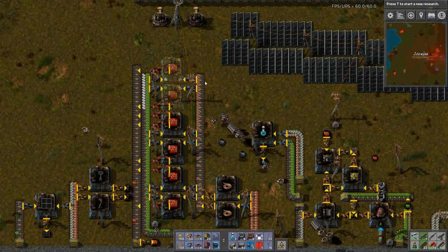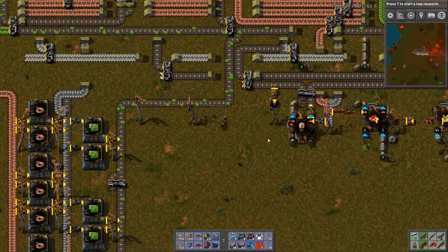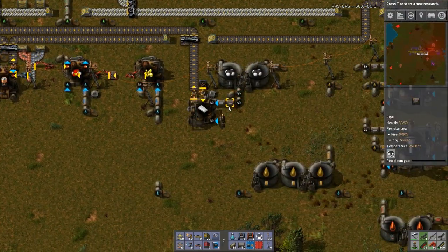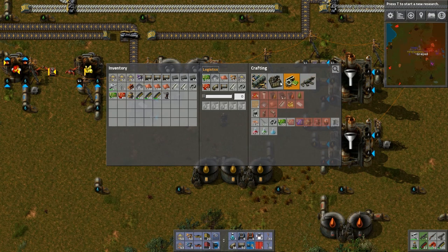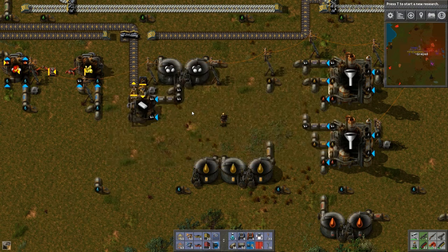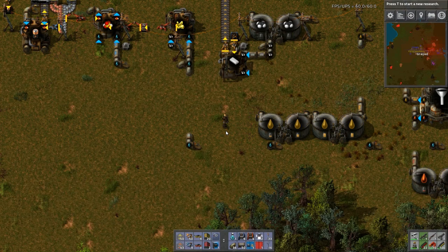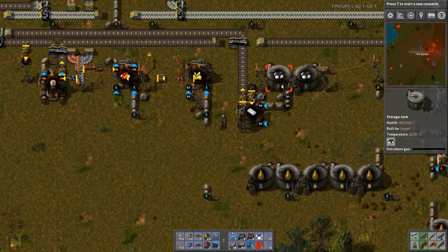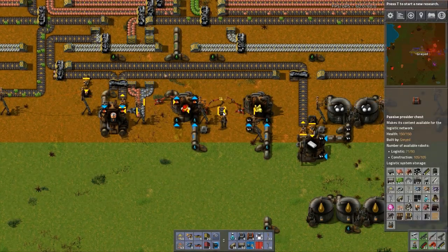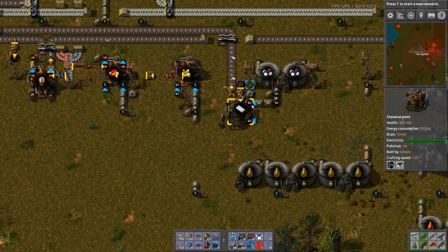So that will ramp up and give us a bit more red circuit production. And I think we can handle it — maybe not with the plastic. Is plastic production going to be the bottleneck now? Let's get over here. Our petroleum gas — we're tapped out again. That's fine — trust me, that's a good problem to have. So let's make two more tanks. There we go. And that should start ramping this up again. It worked through that backlog — got it. Now we're getting some plastic out.